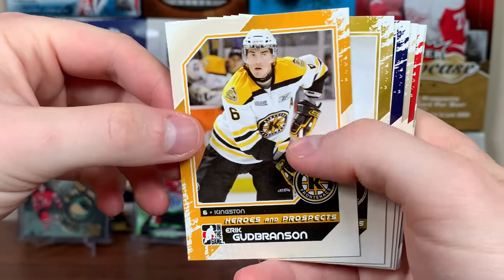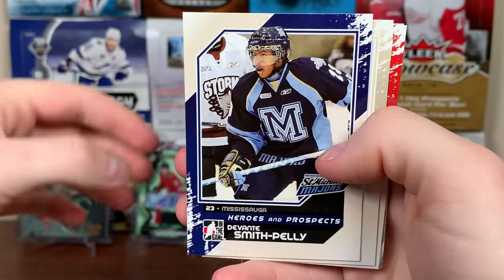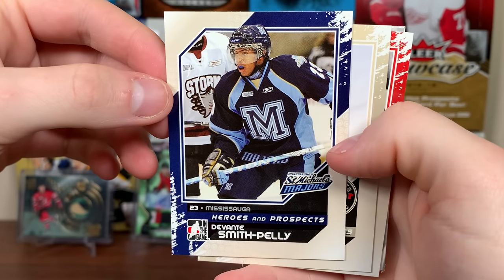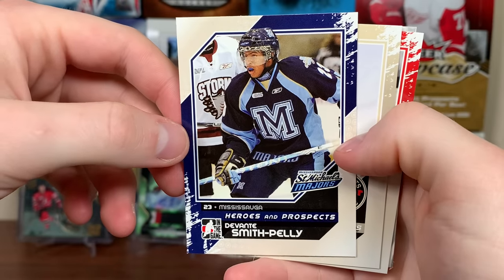We got Eric Goodbranson — he was a high pick in 2010. Thomas Philpley on the Quebec Ramparts. Devontae Smith-Pelly on the Mississauga St. Michael's Majors — I actually saw him there. They turned into the Steelheads. But there's Devontae Smith-Pelly.